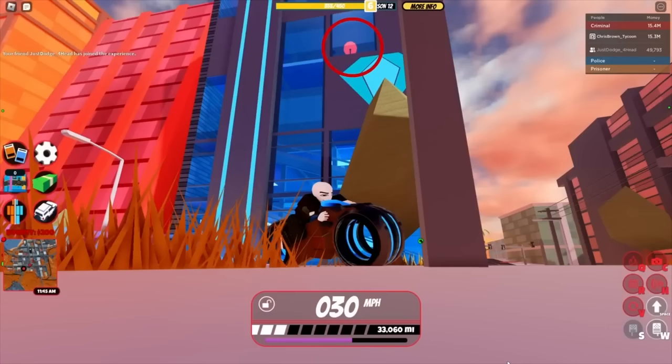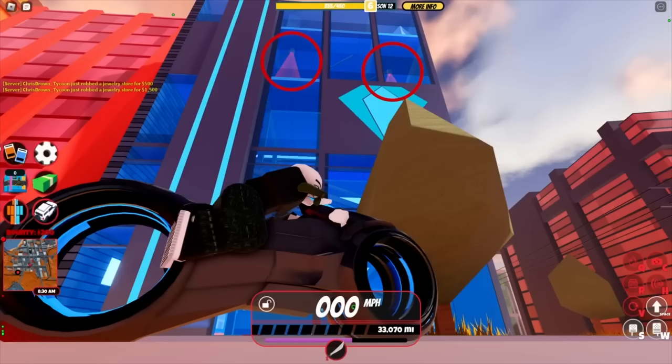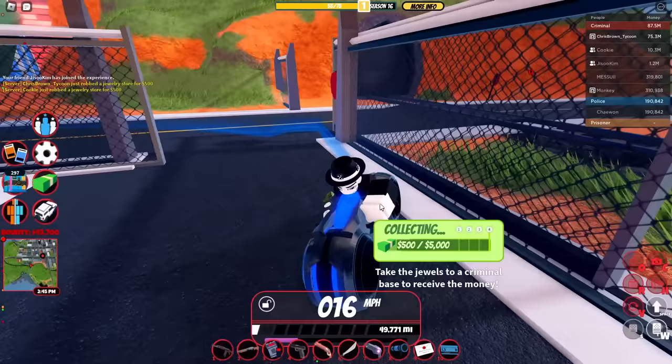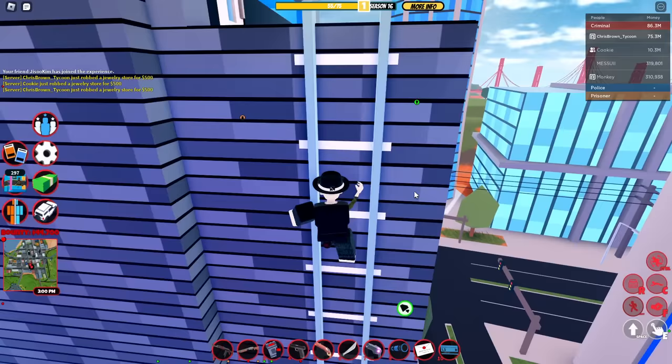If you want to spot a gem floor from the outside, look for the lollipop at the top, or these two lasers at the top. Do keep in mind you need somebody in the robbery for it to stay open. I recommend an alt account, or you can get somebody to grind with you. Just make sure when it's your turn you stay in the building too — doing this ensures it won't close when you're trying to do this.